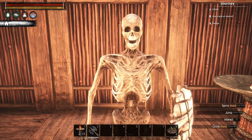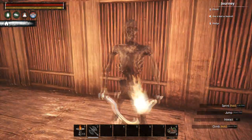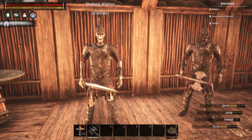There are four types of skeletons: a naked one with a kopesh and shield, another naked one with a kopesh and a torch, as well as two armored ones — one with a sword and the other with an axe.